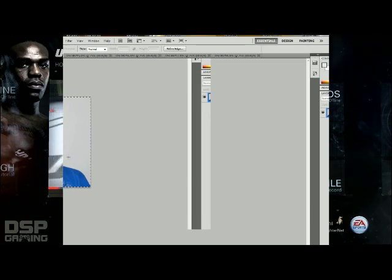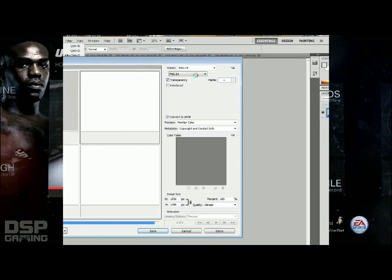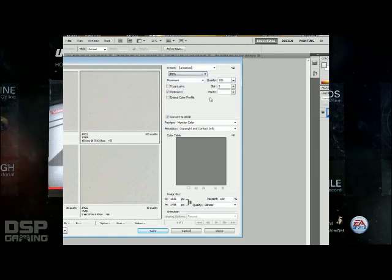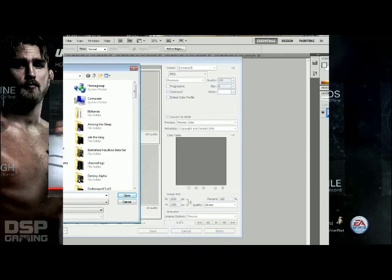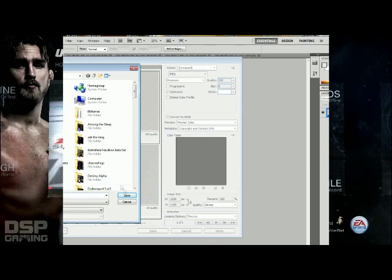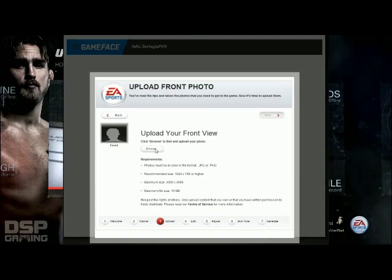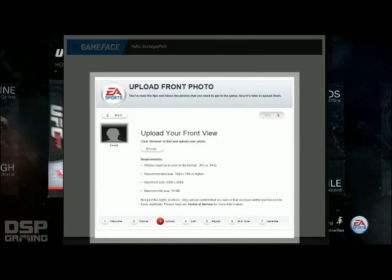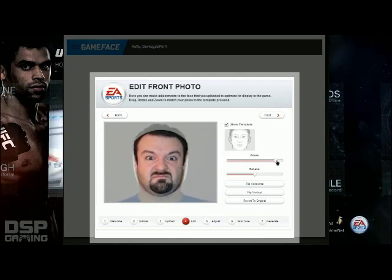Now I wonder if I save this if it'll be small enough to work. File — save for web and devices. The original was a JPEG so we'll keep it as a JPEG. It's working — it's just huge. Face close up, save that to the desktop. Let's see if this works. Face close up one — thank god I have Photoshop. Here we go — yes, it's working!